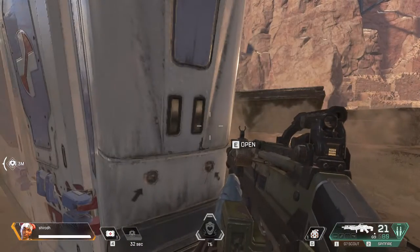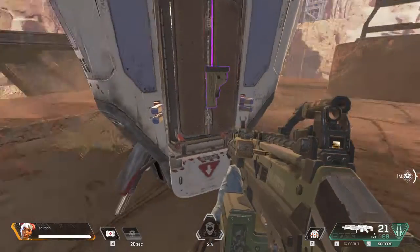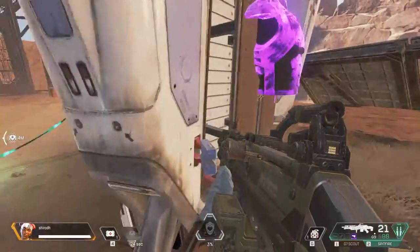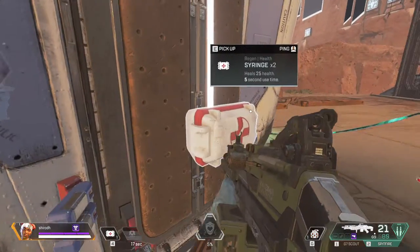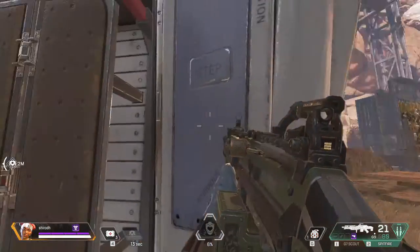Approach it and open it up. Grab what you need or ping items for your friends. That's all for me — great work! Remember, each one of us has different tactical and ultimate abilities, so give us all a try. I get to use ziplines to reach high places and move quickly. See you in the ring!